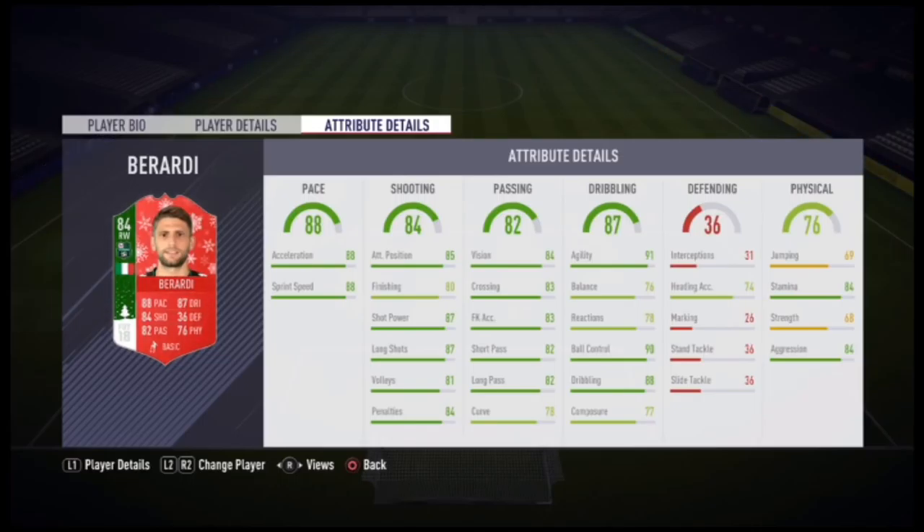On screen are the in-game stats — you can pause to check them out in more detail if you wish. Moving on to his base card stats: he has 88 pace, 84 shooting, 82 passing, 87 dribbling, 36 defending, and 76 physical.